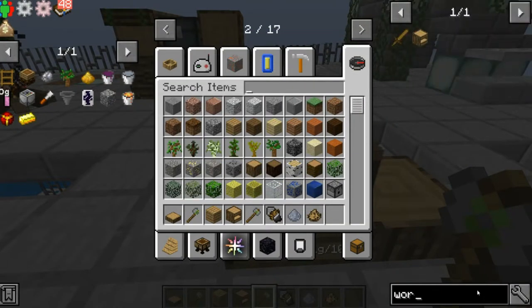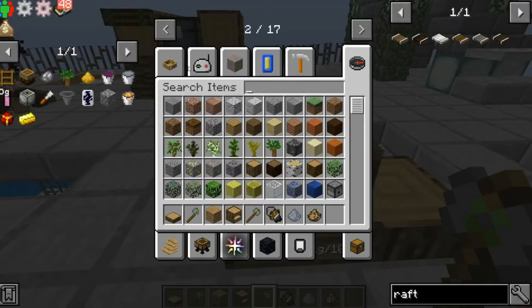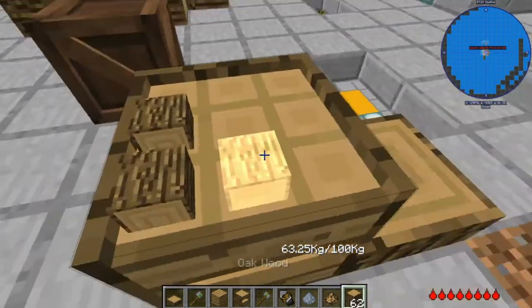Once you make the raft, it just takes two logs, this, and tinder. It's really easy. To make it, you have to put the oak logs on the work table.